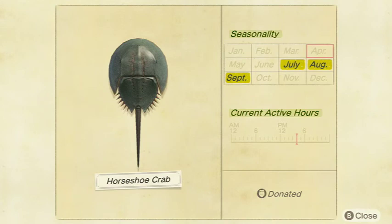Moving on to the Horseshoe Crab. Not too rare — they're pretty fun to catch and look really good as decorations on your beach. They sell for 2,500 bells at Nook's Cranny and are a medium shadow size. Available from 9 p.m. to 4 a.m. in July, August, and September in the Northern Hemisphere, and January, February, and March in the Southern Hemisphere.